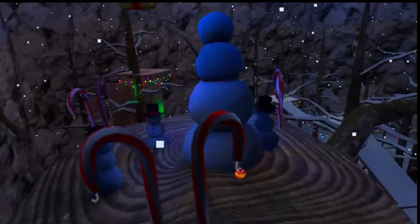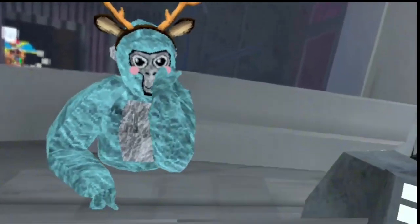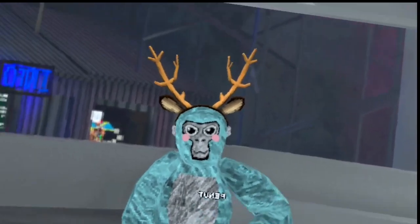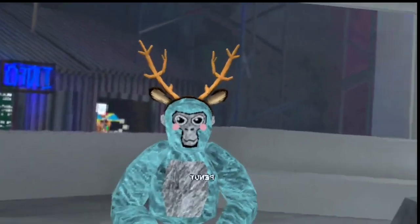One more thing: if you want to easily get up stump and you're new and can't really scale, just wall bounce up stump — hit off stump, then hit off the wall, and you're up. Anyway, that's going to be the end of the video. If this helped you, please make sure to like and subscribe. This took me a while to make — peace.